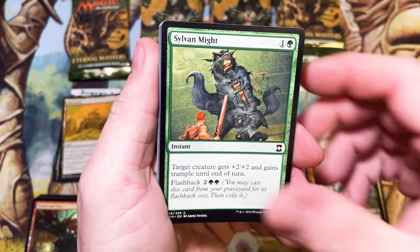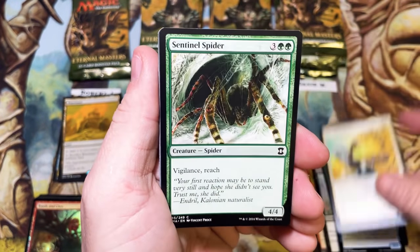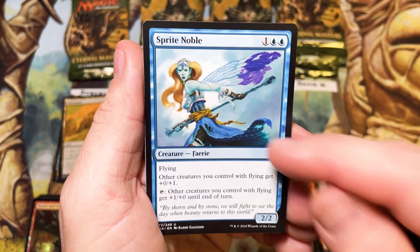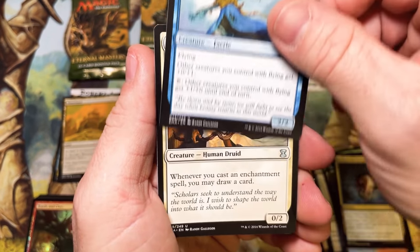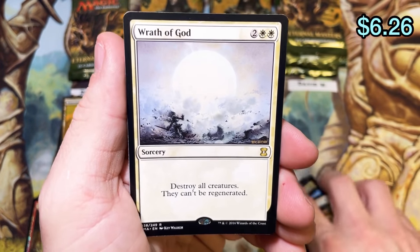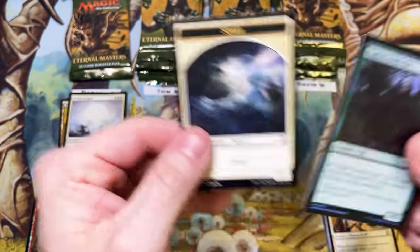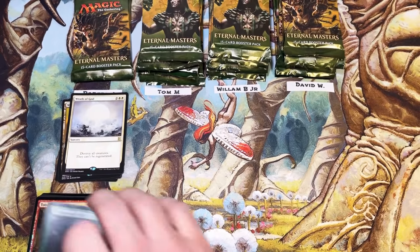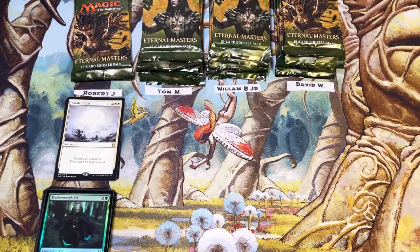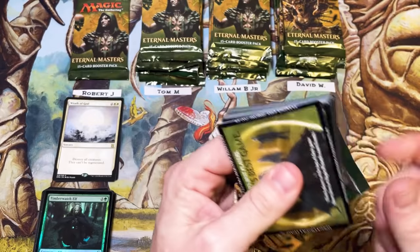That is one spicy potato. Ona's Grace — beautiful artwork. Core Hook Master, Extract from Darkness, Sprite Noble — this was a rare at one point in time. Mesa Enchantress into Wrath of God. That is a classic. Love the artwork on this card, always will — it'll always hold a special place in my heart. Any old school Magic player, I think Wrath of God is a special card to them.